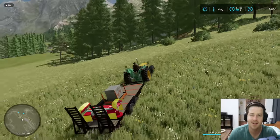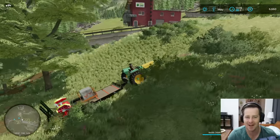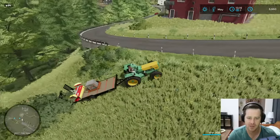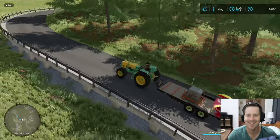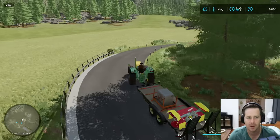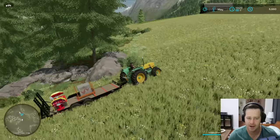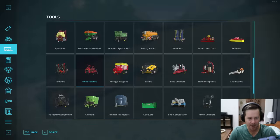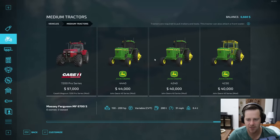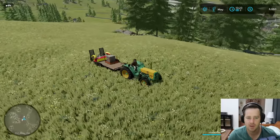Our tractor can run all that hay equipment. We might need to invest in a bigger tractor - that's definitely going to be a necessity. We're moving at a hot 13 miles an hour right now. Our farm is on the other side of those rocks and trees, so I'm cutting across the grass - it's the fastest way. We've got to upgrade tractors. How much is a decent tractor? Around forty thousand dollars - we've got a while to save up for that.